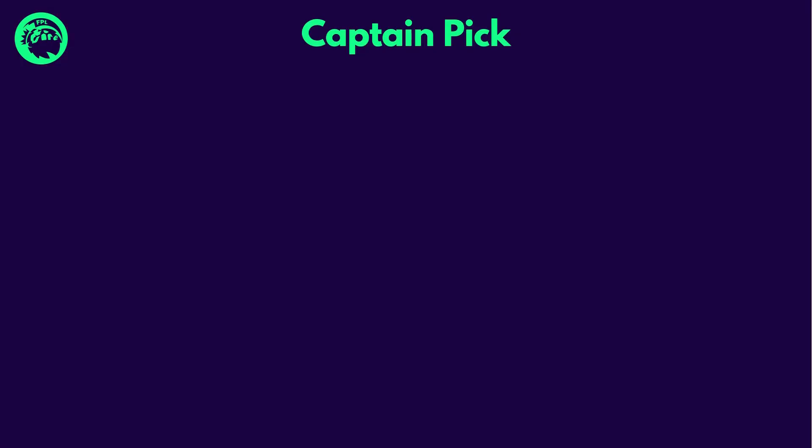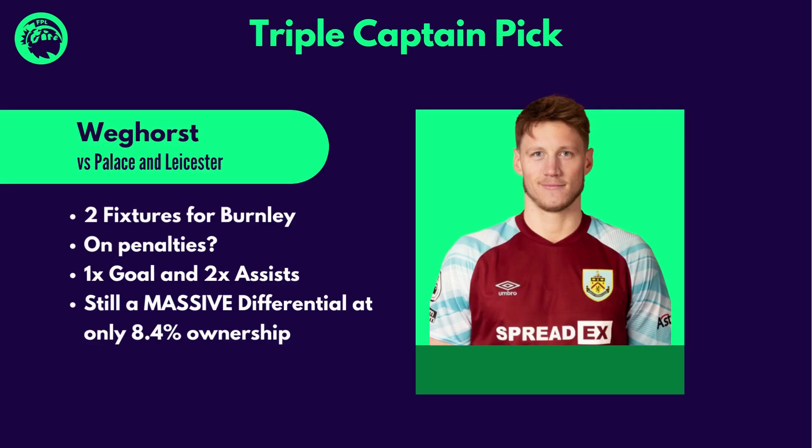With the lineup set, let's look at who will be getting the armband ahead of GW27. With the double gameweek for Burnley, I'll be giving Weghorst the armband this week. A Burnley defender is also a solid choice, but with Palace after scoring four against Watford and Leicester getting a result in the Europa, I wouldn't be that confident of them getting two clean sheets. Weghorst is still a massive differential at only 8.4% ownership, but I'm predicting this to rise before the deadline. Burnley are in great form, so I'm predicting Weghorst to get at least two attacking returns over these two games.